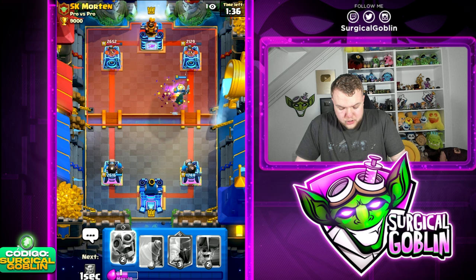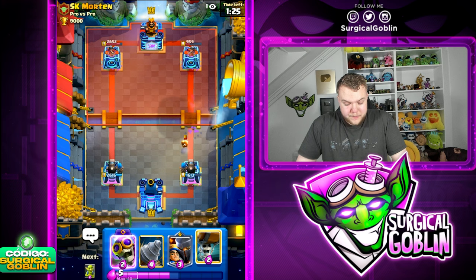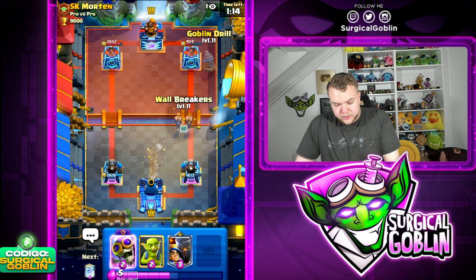Let's have the Zap ready - there's the Evo Skeletons, let's Zap right away. Thanks to the Zap the Bandit gets to the tower, Ghost gets a lot of chip damage. Looking pretty good for us. If he goes Goblin Barrel we have the Bomber ready. Looks like he goes with Spirit, which won't make it to the tower - we're running the Cannoneer, which does good work on defense.